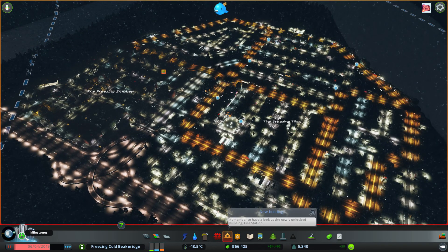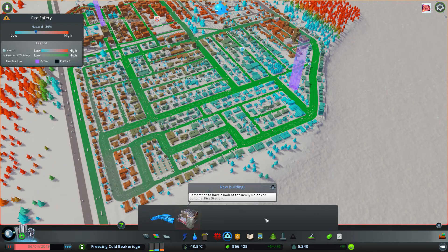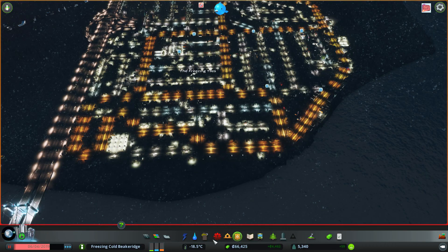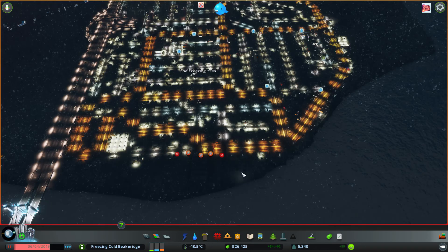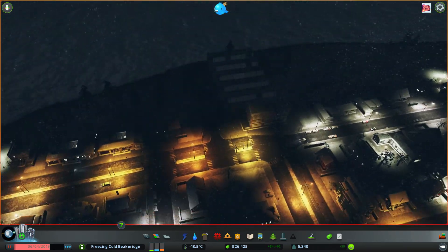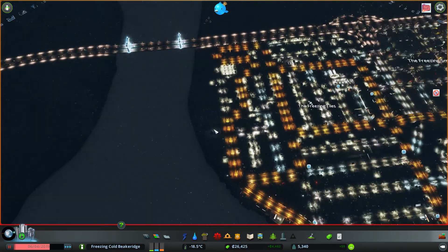I'm also very close to unlocking Big Town, which will give me another boost of money. So I'll go to public transport, come to the tram depot, and place that in just there. Lovely! So we now have a tram depot, and still $26,000.